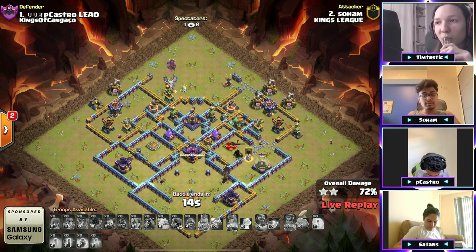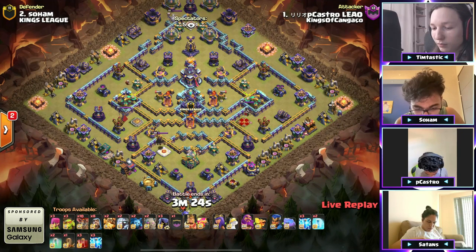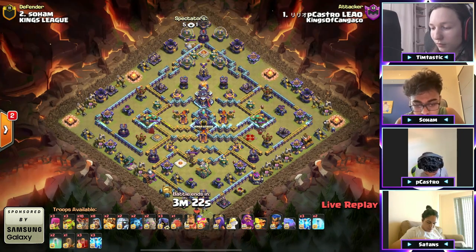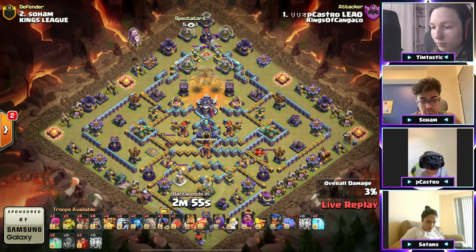It's in the 70s — you never know with the creative math series, the risk of one stars is very high with some crazy attacks. There it is: a 72% two star. For the next attack with some super dragons, we saw the attacker use like two super dragons to pick off some value as the lightnings, the monolith, and the poison spell tower try to take out the cannon.